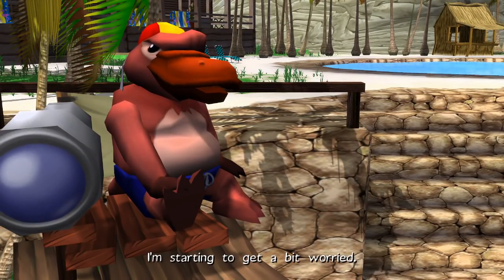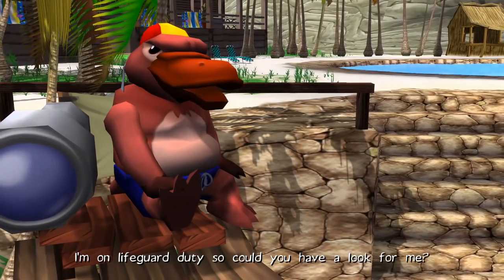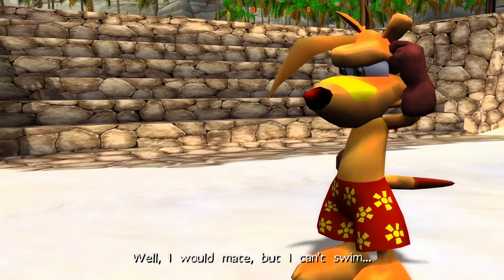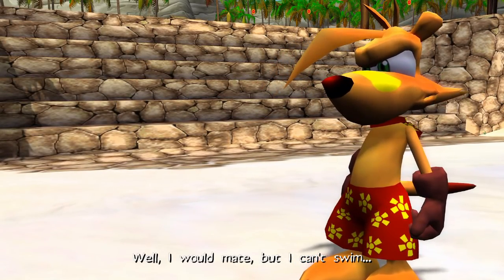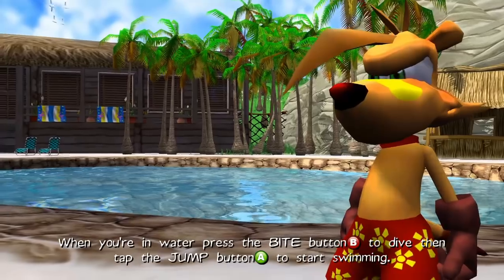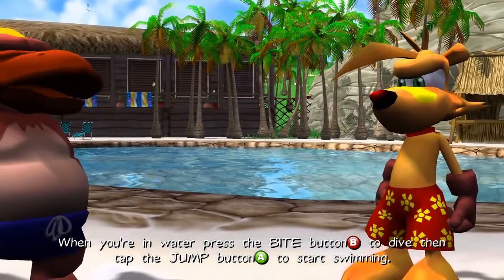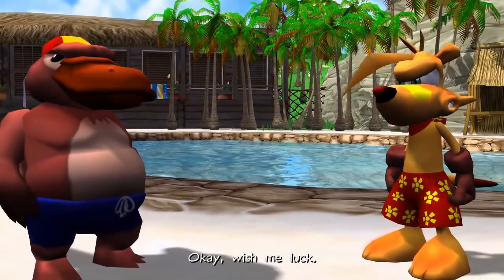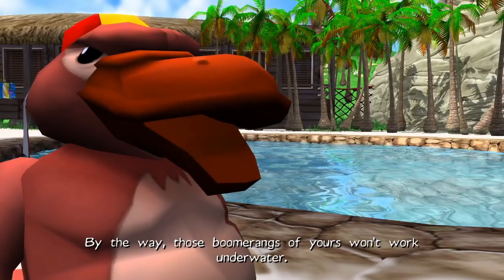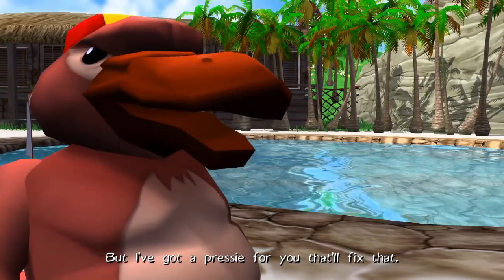I'm starting to get a bit worried. I'm on lifeguard duty, so could you have a look for me? Well, I would, mate, but I can't swim. Tell you what, I'll teach you. Follow me. When you're in water, press the bite button to dive, then tap the jump button to start swimming. Okay. Wish me luck. By the way, those boomerangs of yours won't work underwater, but I got a prezzy for you that'll fix that.